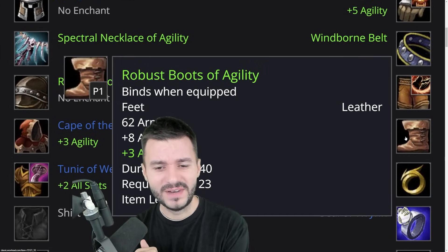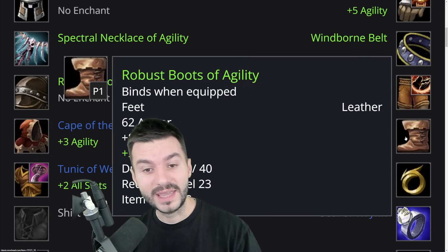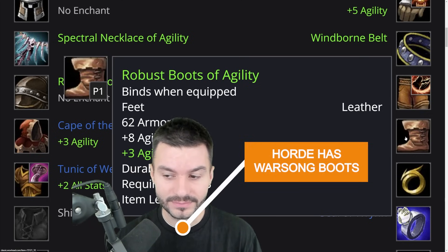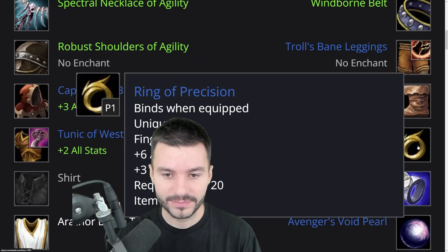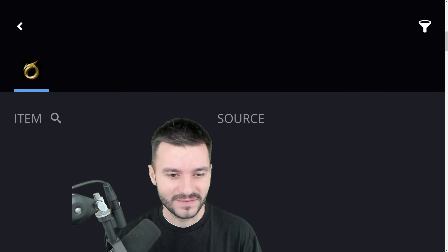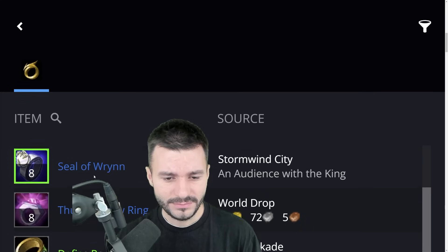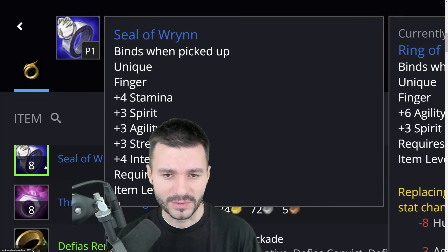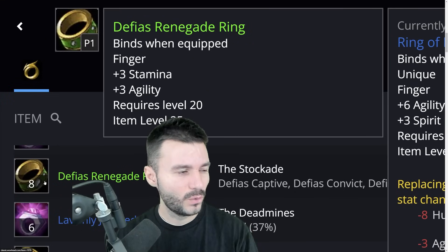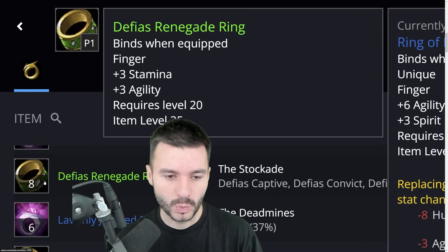For Boots, you can get Feet of the Flintwill — it's 8 Agility and 3 Strength — but you can also get a green pair of Boots with 8 Agility, which is just as good. For Rings, I would recommend something with Agility — it can be anything: a Monkey Ring with 6 Agility, the Seal of the Dawn if you're Alliance, or a Defias Renegade Ring. You can find rings with 4 Agility and 4 Stamina at level 25.